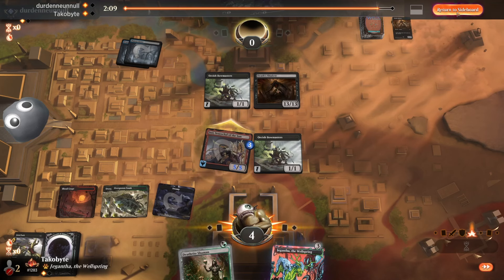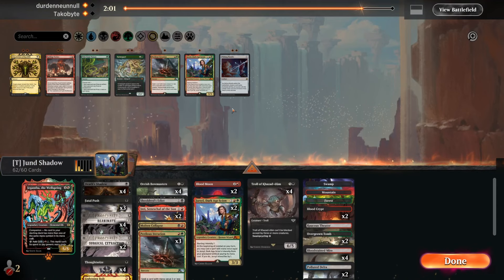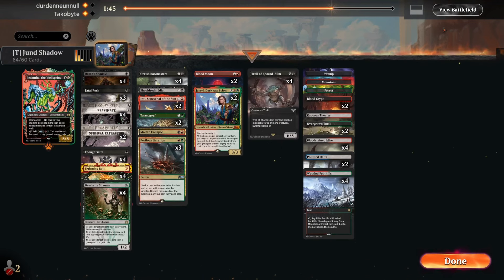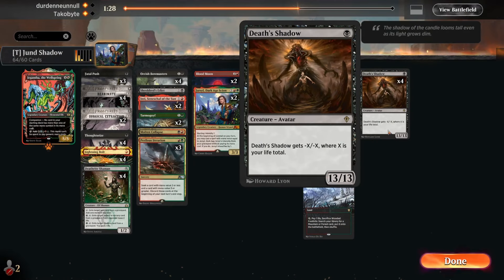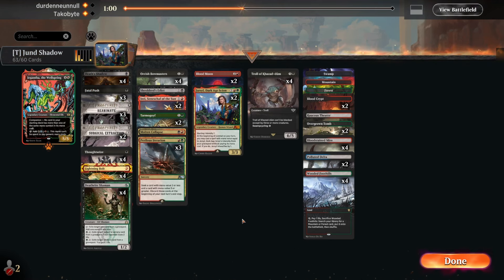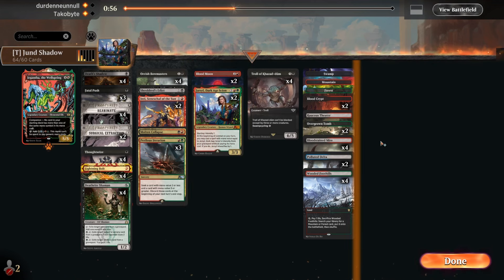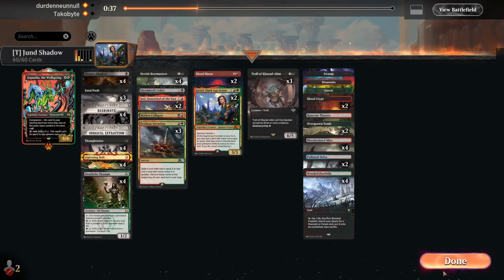My opponent is insanely good. Also they keep keeping a really bad hand that could just get Blood Mooned very easily. So maybe I'm just supposed to actually Blood Moon here. I'm also thinking just spamming the creatures might get us there as well. What if I don't play Death's Shadow? Maybe no reanimates? I feel like that's also wrong. Maybe I go down on a copy of Reanimate? That also seems wrong. So I guess we're just going down on Tarmogoyf again. Maybe one less Troll, one less extract.